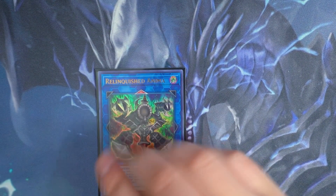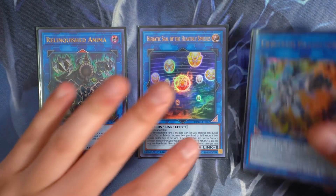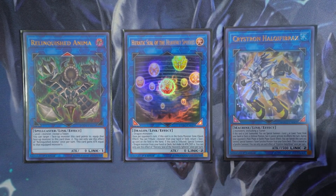And last but not least, for your links — one Relinquished Anima. Really good on the Nibiru token if you ever get it. If your opponent doesn't play around the zones, you can turn White Stone of Ancients or Legend into Anima and then bounce a monster, which is really good. Also Hieratic Seal of the Heavenly Spheres. And one copy of Guardragon Elpy — really important for this deck because it gets access to White Stone of Ancients. If you have access to Spirit Dragon and Elpy, you bring Elpy to summon the second White Stone of Ancients so you can special summon two Blue-Eyes during the end phase. This card helps you get your Ancients to the graveyard faster.